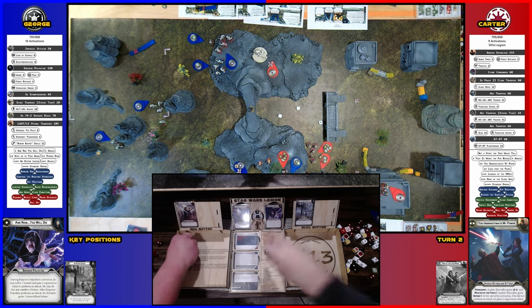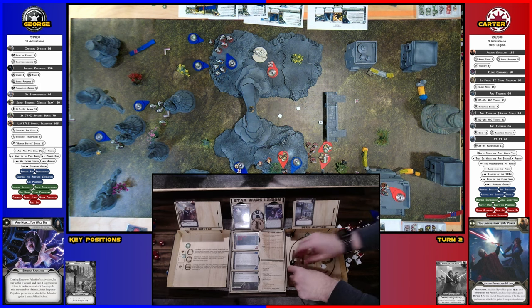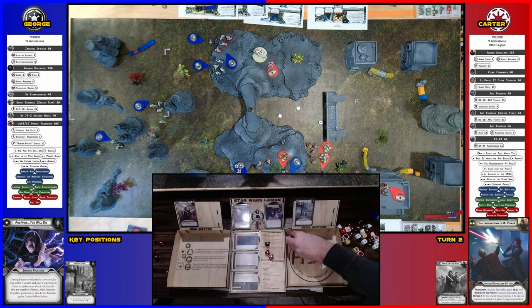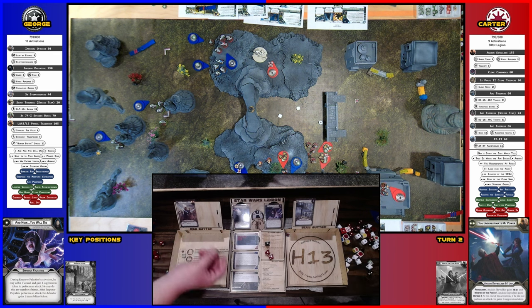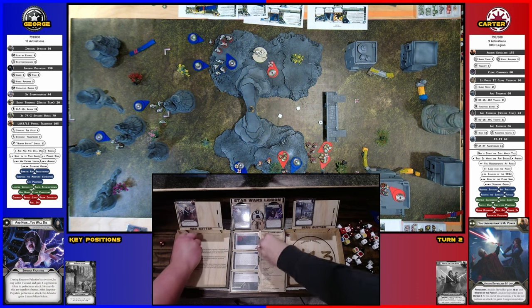I have the wounds right here — I'll just track. That's number one. He does have anger, so he gets an aim. I'll shoot the black arcs. Three. I'll spend the aim. Four, down to three, then I'll dodge one. Two pierce two — so you roll four. You take two. Could be worse. And then the second blast — two suppression.